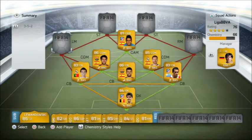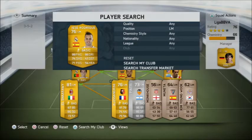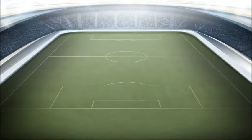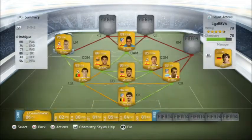Going on to the left mid, who is different to the one we had last time — his name is Jesse Rodriguez. 1,000 coins, 5'10", medium to low work rate, 4-star weak, 4-star skill moves, right footed, 88 pace, 86 dribbling, 74 shooting, 41 defending, 71 passing, 54 heading, 76 overall.